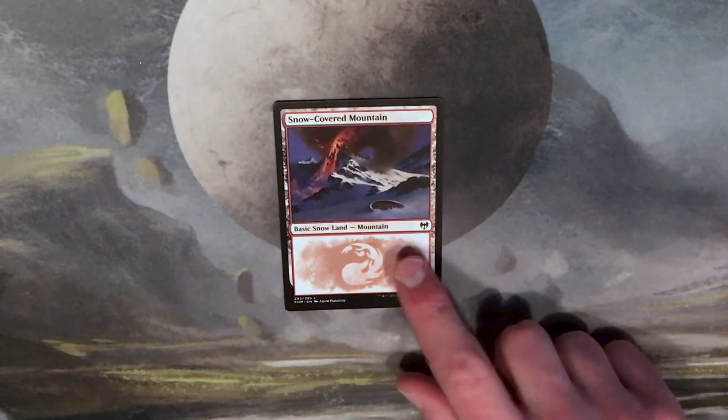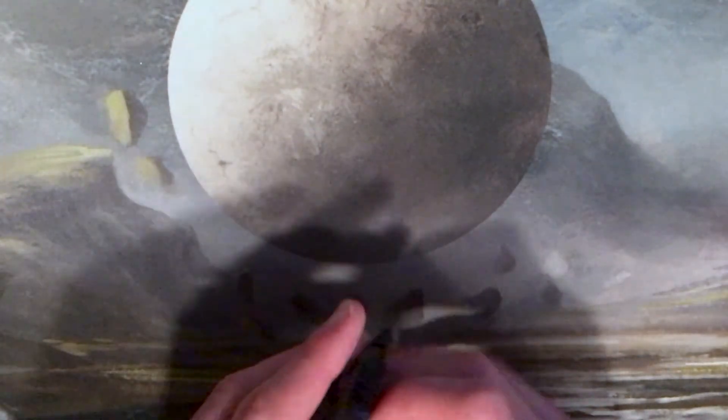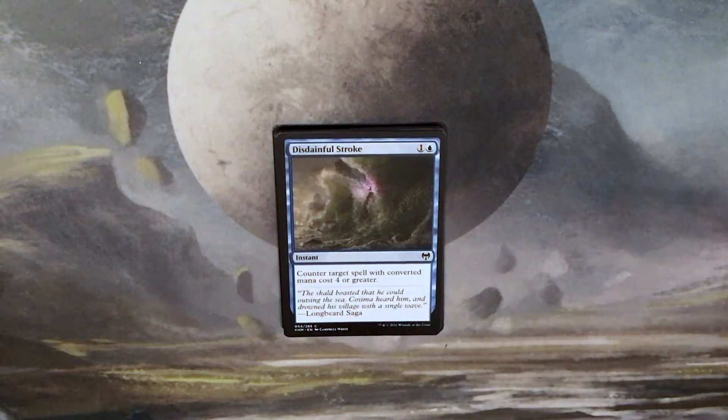And then we have a wonderful snow-covered mountain and a human warrior token. Very cool. Second pack. Disdainful Stroke — a reprint that's appeared a few times in standard ever since its appearance in Khans of Tarkir. One and a blue for an instant: counter target spell with converted mana cost four or greater. 'The Skald boasted that he could outsing the sea. Kosima heard him and drowned his village with a single wave.'